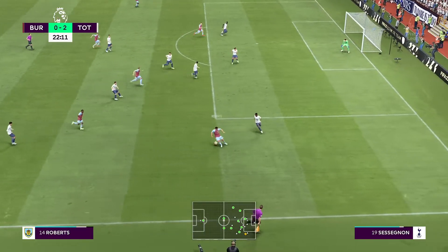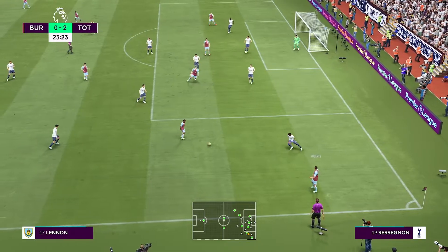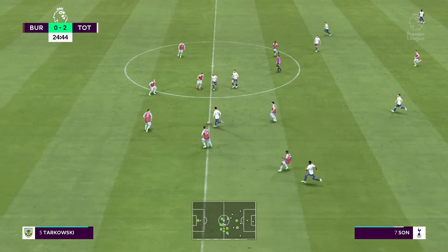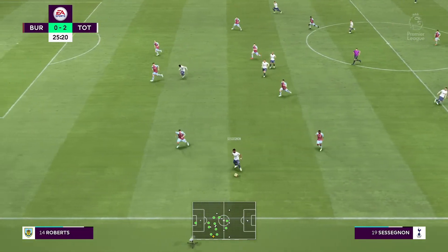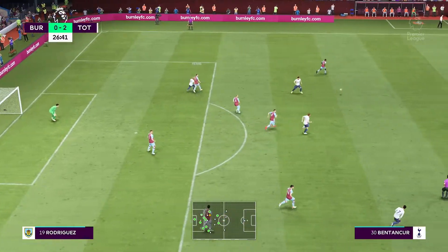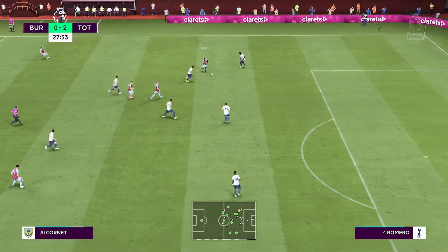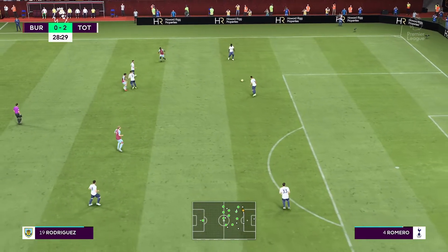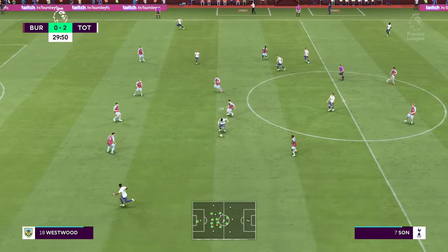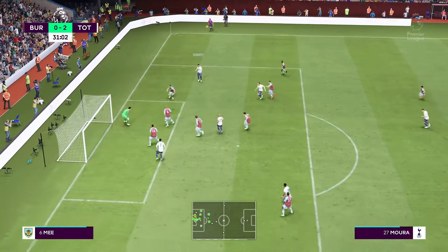Weghorst, Weghorst and it's Connor Roberts. Weghorst — you can sense the threat is there. Roberts, Lennon — and he read it well defensively. Sessegnon and the attacking options appear plentiful. Lucas Moura and Kane saw his pass intercepted. Jay Rodriguez — they couldn't maintain possession. Matt Doherty, Winks, Sessegnon, Kane — Doherty foiling them effectively.